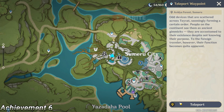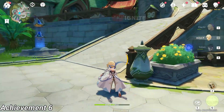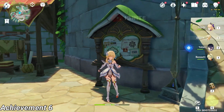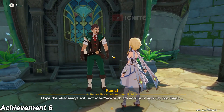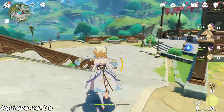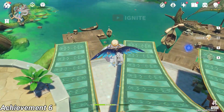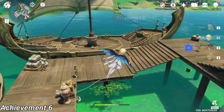Now you have to come to Sumeru city at this waypoint. From here follow the location — you have to interact with this bulletin board. After investigating it for the first time, a column will talk to you. After he interacts with you while investigating the bulletin board, you have to come to this location where you will find the first reader.